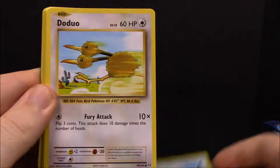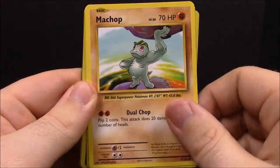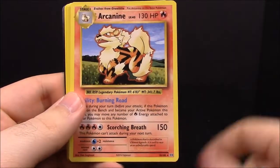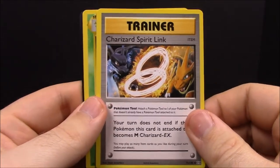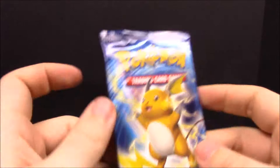Pack number three — these packs are all opening super tough. First up we have Staryu, Doduo, Doduo, Weedle, Machop, Pikachu, reverse Caterpie, Arcanine, Double Colorless Energy, Charizard Spirit Link Trainer, and Metapod.